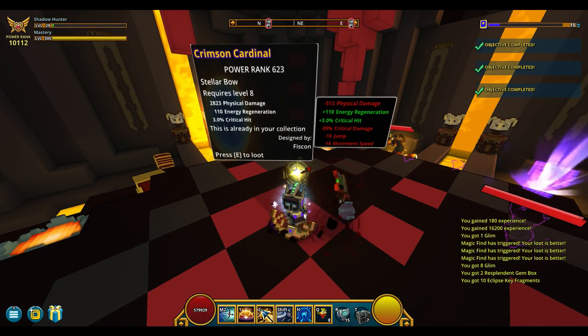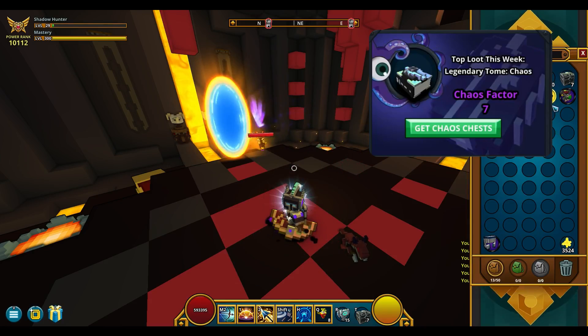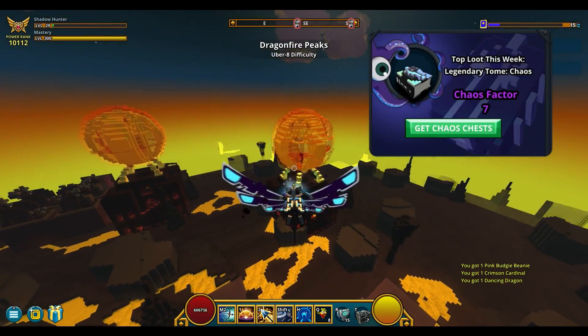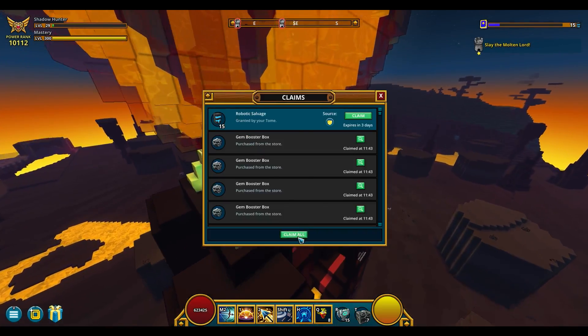Top loot for Chaos Chests this week is a Chaos Codex tome. Fill this tome with 100,000 experience and once a week it'll give you 10 Chaos Chests. Finally a decent top loot.